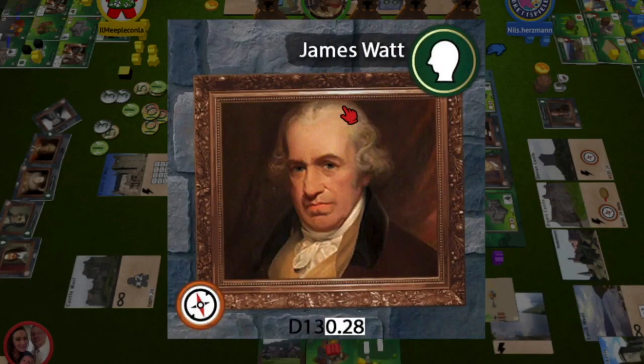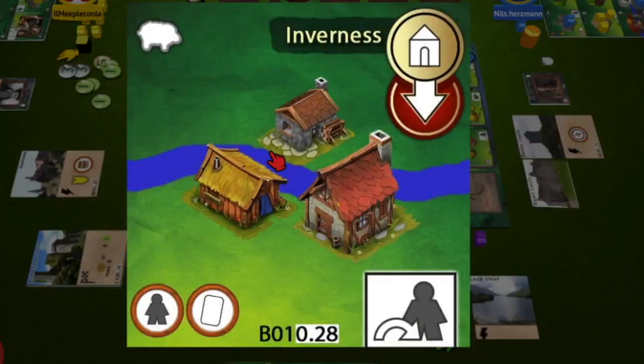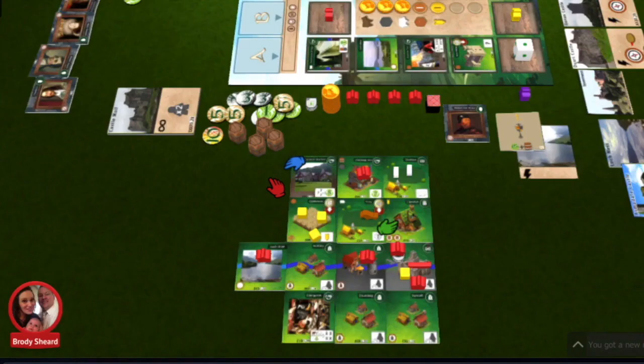If you take a person tile, it will not be placed in your territory and is placed to the side. If the tile has an overbuild icon on the top right, you must place it on top of an already placed tile. If there are any Scots meeples or resources on the bottom tile, you simply move them to the top of the new tile.